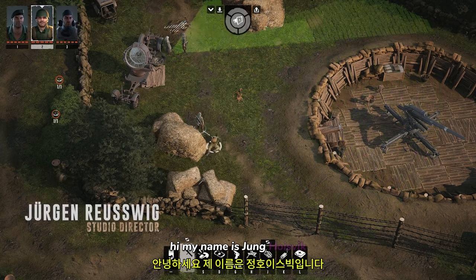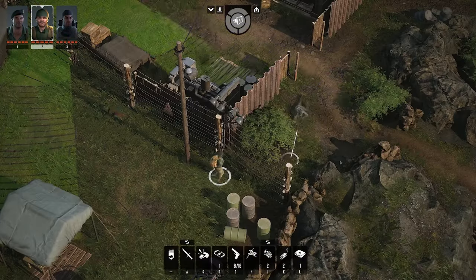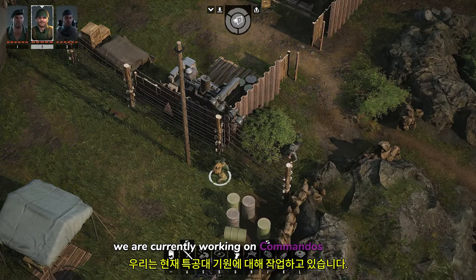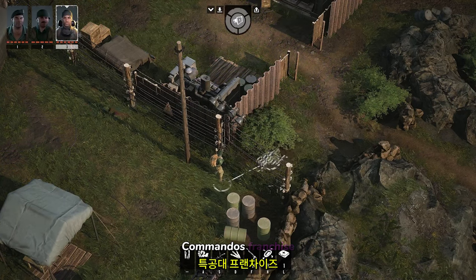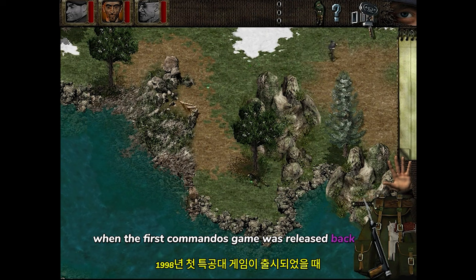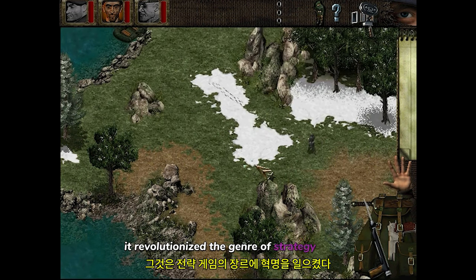Hi, my name is Jürgen Rollswick and I am the Studio Director of Claymore Game Studios. We are currently working on Commandos Origins, a brand new game based on the legendary Commandos franchise. When the first Commandos game was released back in 1998, it revolutionized the genre of strategy games.